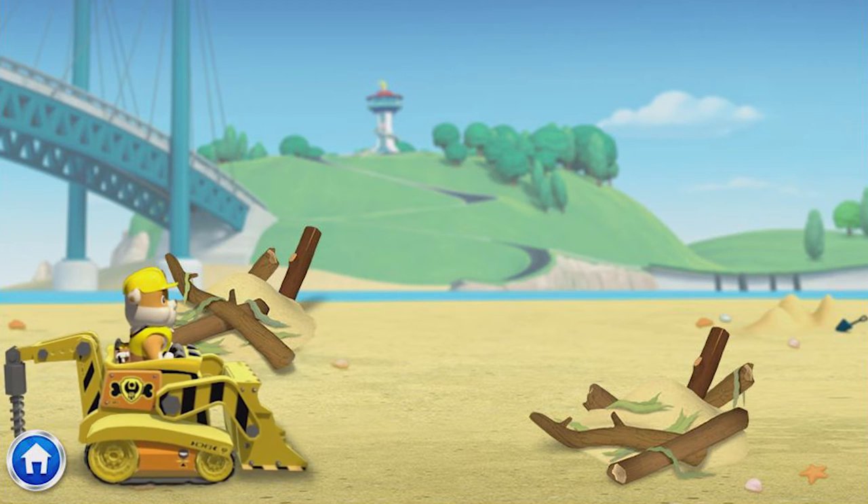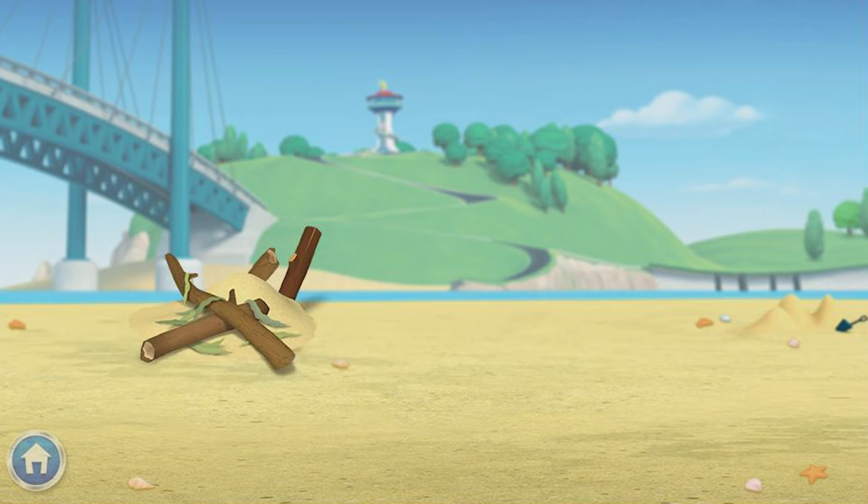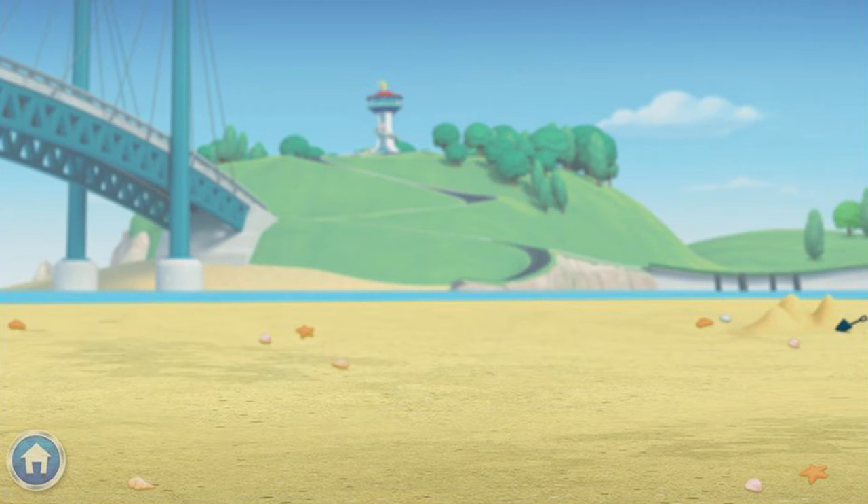Before we start building, we need to clear some space for our playground. To clear the area, click on my digger and drag it along the arrow. Great job! Now we need to go the other way to keep it all clear. Let's get building!